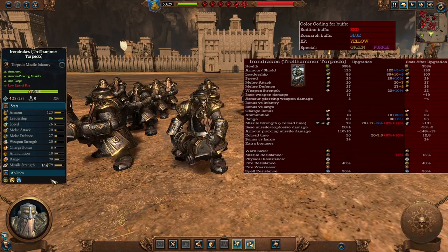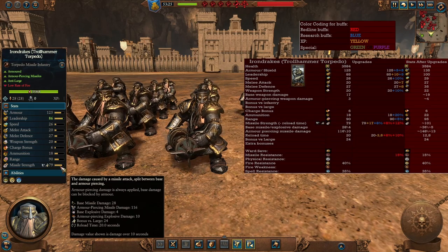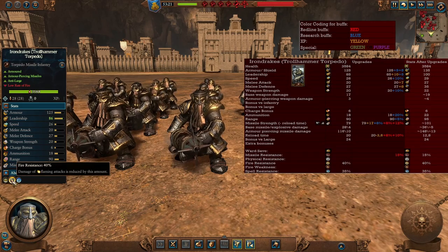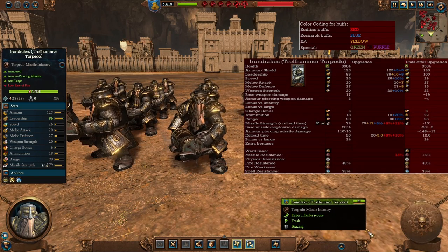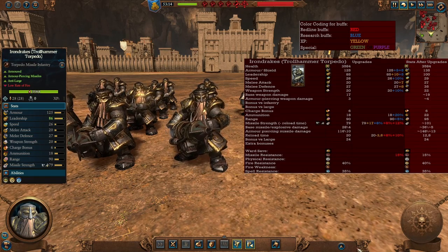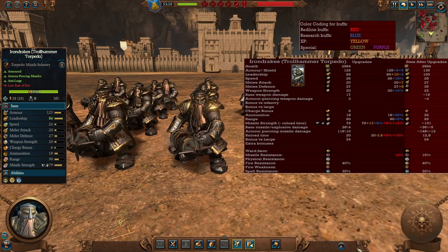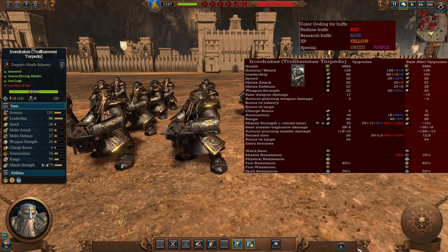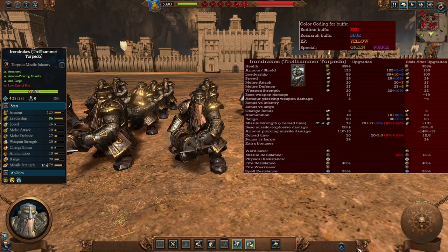A variation of the Iron Drakes, the Troll Hammer Torpedoes. The difference is they have an armor piercing anti-large missile with a nice bonus versus large, so these guys are really good at taking down enemy monsters and enemy cavalry. They also have fire resistance of 40%, better at resisting any flaming attacks. In the late game they become much better — they survive a lot in combat with that high armor, better than other missile troops. They also get a little bit more range, much better missile strength, and less reload time, becoming quite a menace against any large entities. I always bring them alongside the other Iron Drakes — one hits infantry and these guys handle anything that is large.